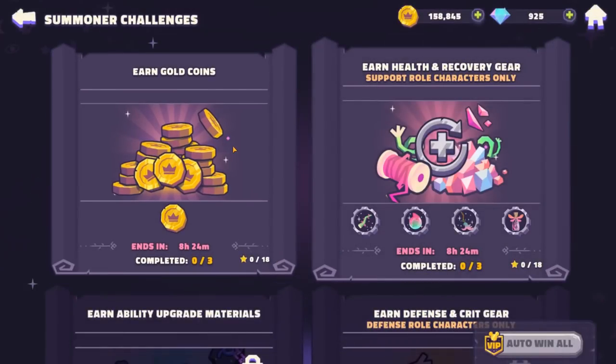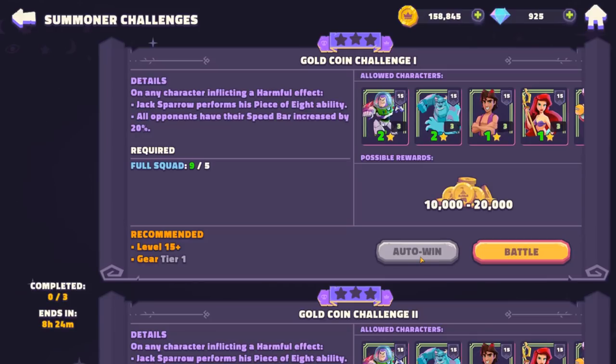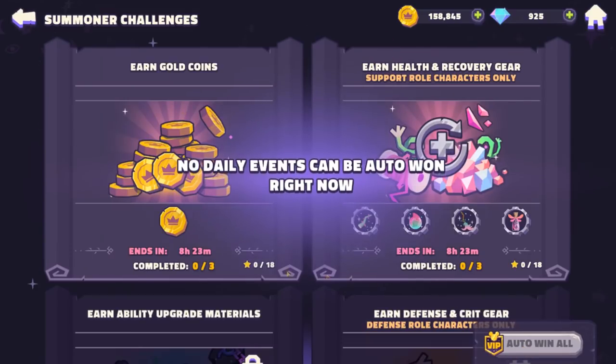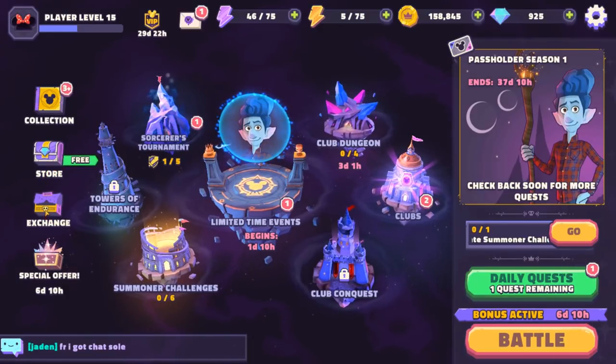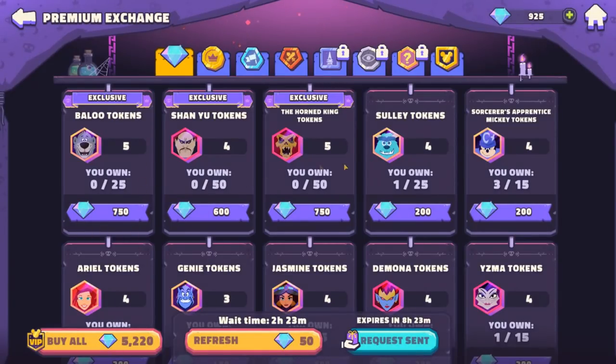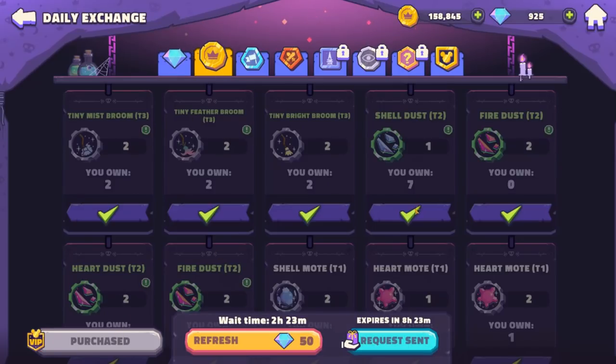In this game, you can auto-win without a VIP sub or tickets — all you have to do is three-star the stage. But what VIP gives you is this one button to auto-win all of your daily resource grinds at once, instead of going in one at a time. There's also exclusive VIP access and one-touch purchase-all in the shops, so you can press one button and buy everything in the shop with diamonds. Three times battle speed is also locked, along with additional team slots. The second you stop giving the game money every single month, all of these things go away.